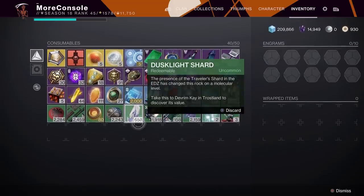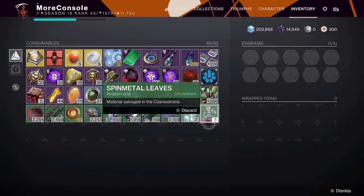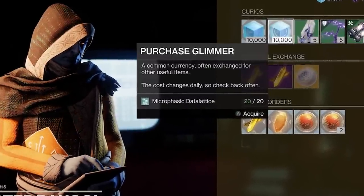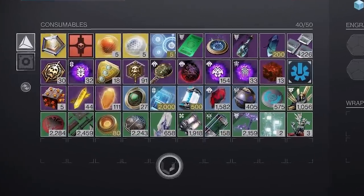In at number 3, in Season 19, all your destination materials are being phased out. You'll still be able to exchange your existing materials for Glimmer with Master Raul, but that's it. Once they're gone, you won't be able to collect any more. Bungie is doing this simply to free up inventory space.